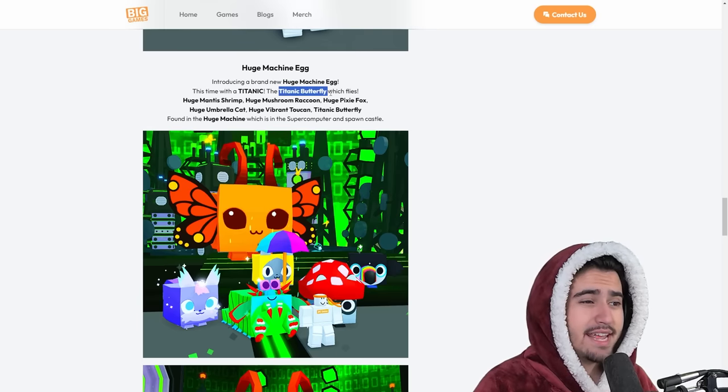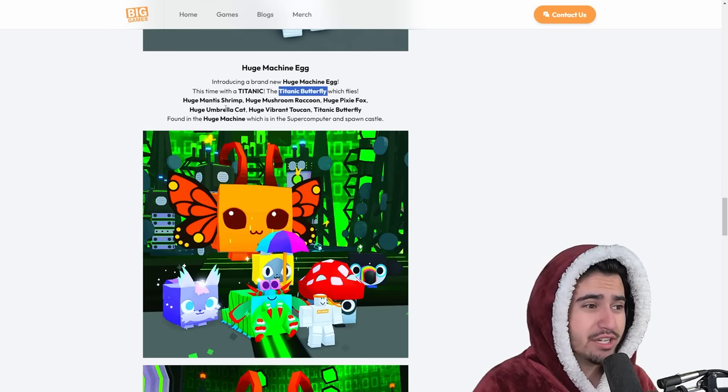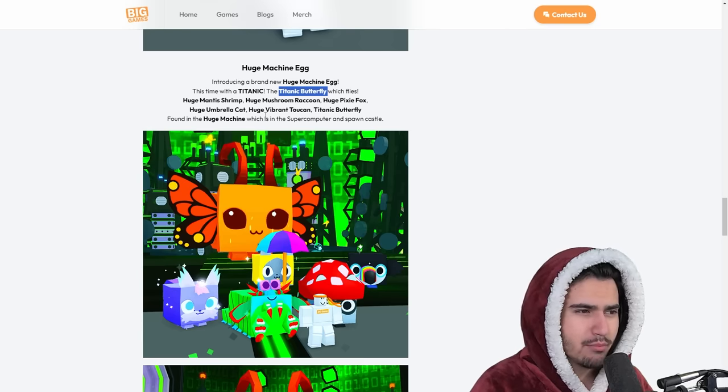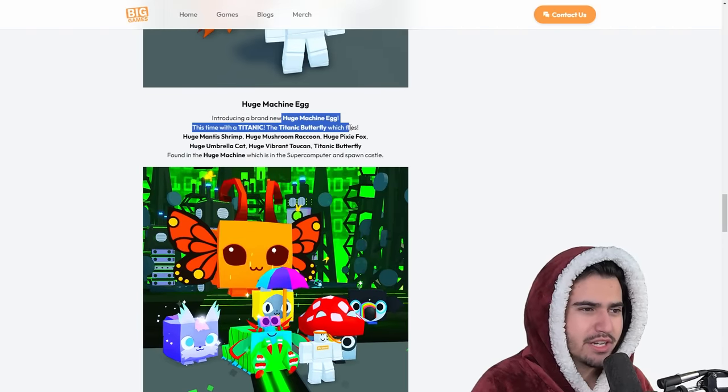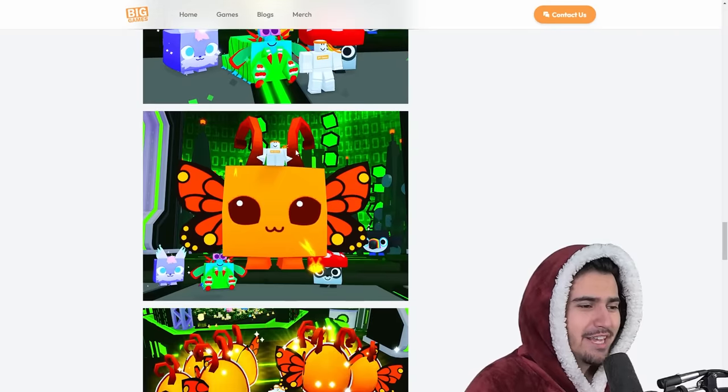Besides the Titanic butterfly in this huge machine egg, we also have the huge mantis shrimp, huge mushroom raccoon, huge pixie fox, huge umbrella cat, and huge vibrant toucan. I honestly can't believe they put a Titanic in the huge machine egg — that's actually pretty crazy. Let's keep moving forward and look at all this stuff in game.